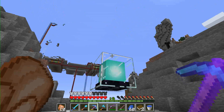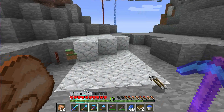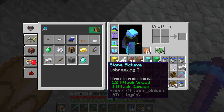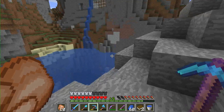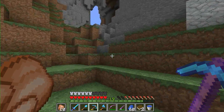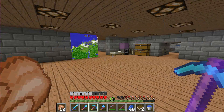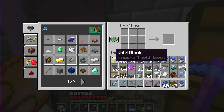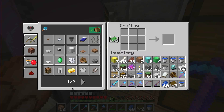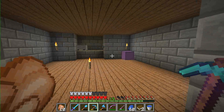That has given us 39 blocks — that's the most important. Now I can convert all this into iron and then create tons and tons of hoppers. We're getting quite a good supply of hoppers.